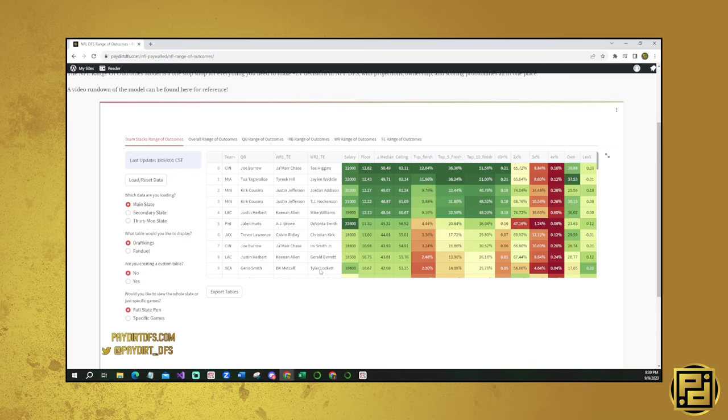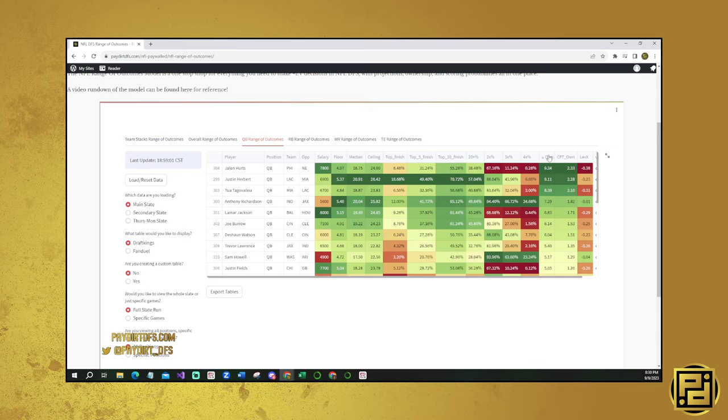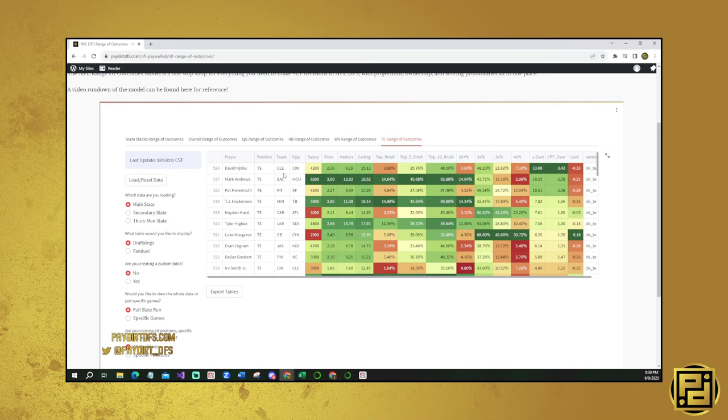A Seattle stack with DK Metcalf and Tyler Lockett is pretty low-owned and has a pretty decent upside. Based on all of this, Cincinnati, Miami, Minnesota, and the Chargers look like the main stacks I'm super interested in. Going into the quarterback range of outcomes, there's really not anybody that looks like significant chalk - everybody's kind of under 10% owned.